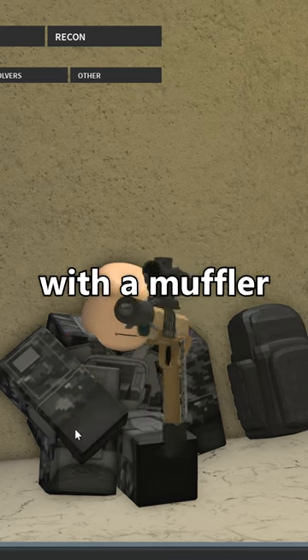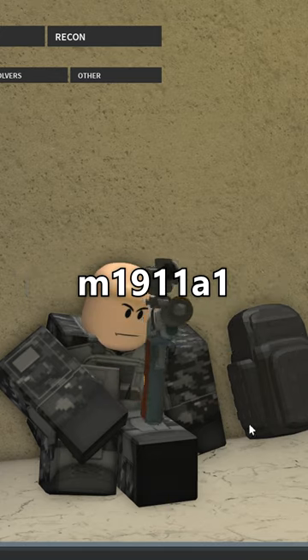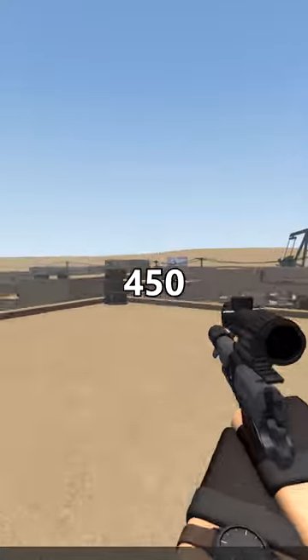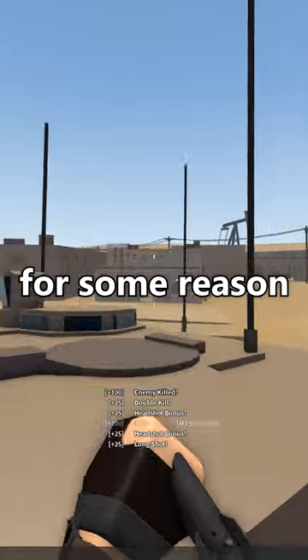Next up, the M45A1 with a muffler and the dart conversion has less than 500 muzzle velocity, and then the M1911A1 with the same setup has just 450. By the way, both of these do around 1,500 damage to the head for some reason.